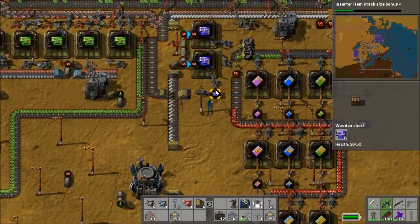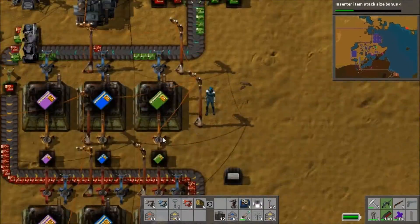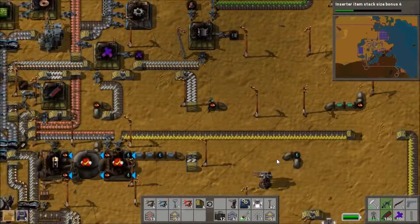I do a quick check of the oil and at the moment things look alright, but I should have actually checked the crude oil supply — because later when I check it I find it's actually run out and there's a bit of a problem there. But I'm too busy focusing on trying to get this suit ready.